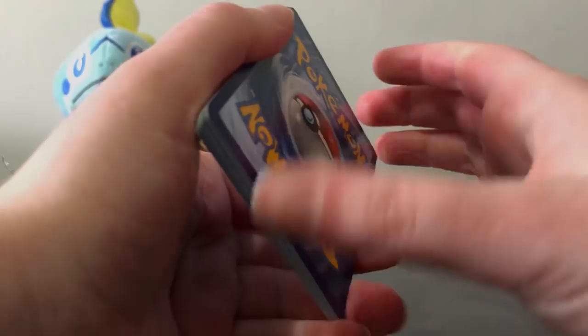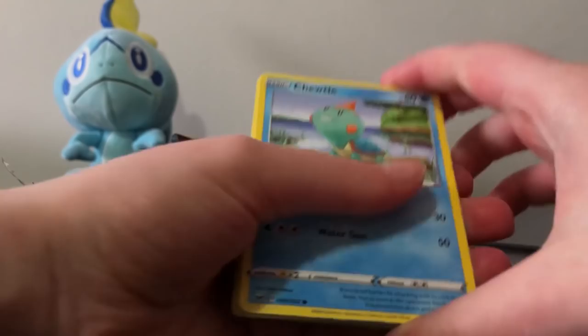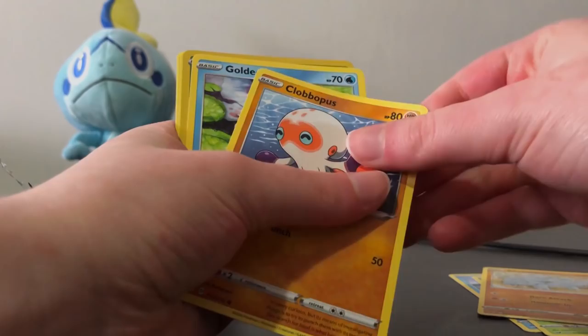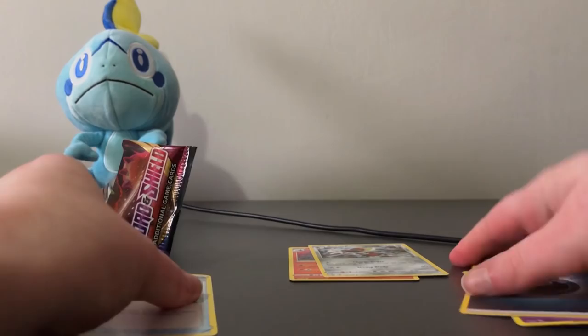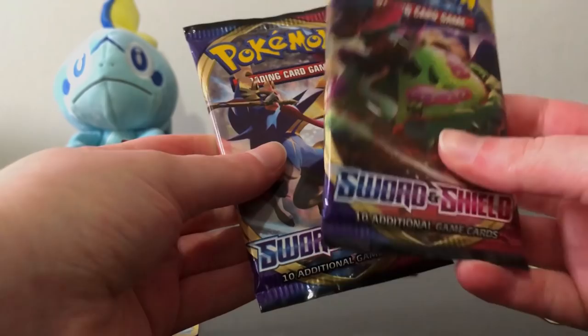We're doing it Sword and Shield style! I can't remember what the card trick is — I literally haven't opened a pack of Pokemon cards in like a year. So we've got Chewtle, Blipbug, Rhyhorn, Clobbopus, Goldeen, Gossifleur, Galarian Rapidash energy, Salazzle — ooh, I might use that. This Sharpness Pokemon catches my eye, so I've got a couple nice options right there, but we still got two packs left. Let's get one of those V cards!